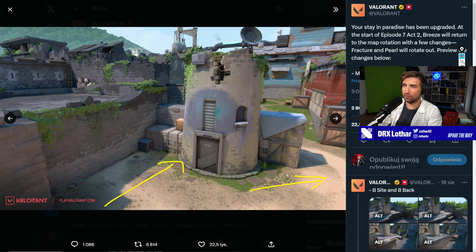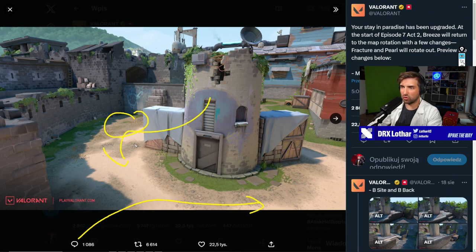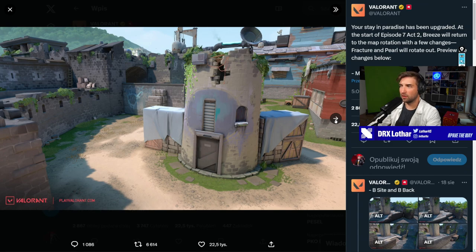This will literally change everything about how we played Breeze, just this one change, because of how much it affects the gameplay. You're gonna focus on double doors. You're never gonna have to worry about someone playing your left, because when you were typically attacking mid, you had to smoke off double door just to focus on the left side, and you could still get swung. Right now, this will affect the attackers positively by a huge margin.